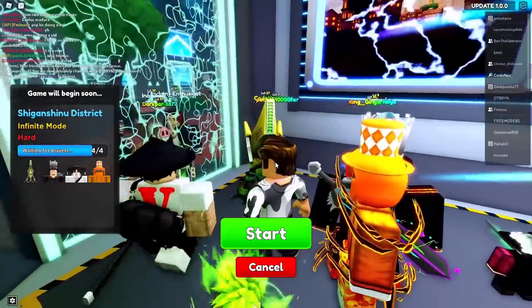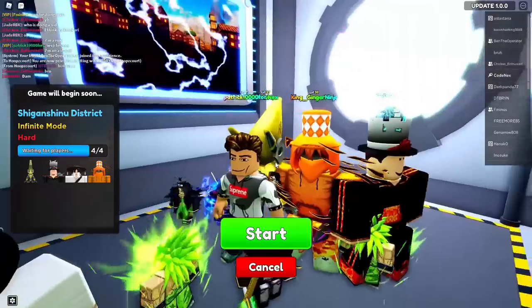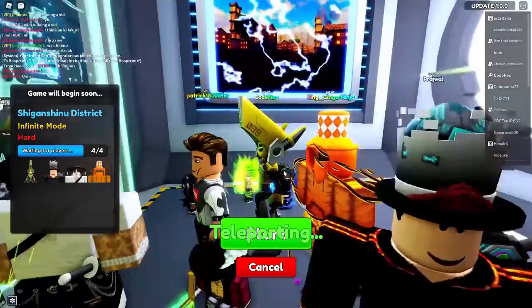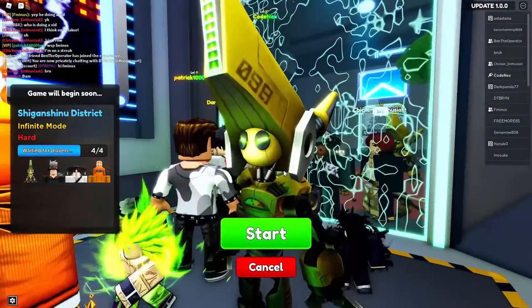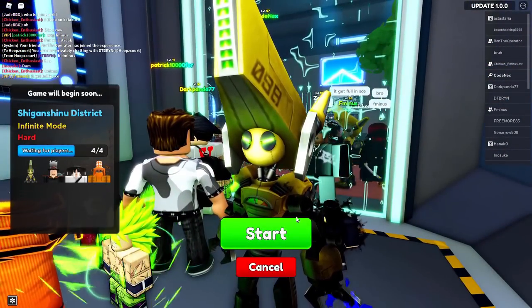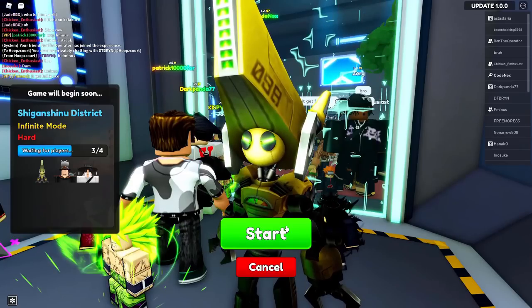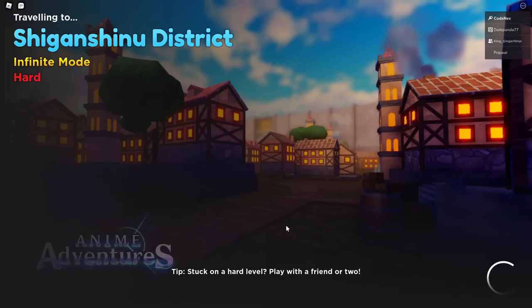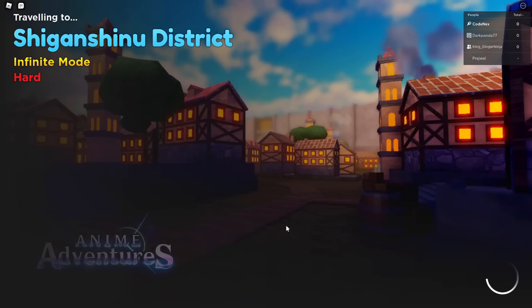We're going back to Infinite mode. We've got Ginger Ninja and Ninja Man joining us. If we get to at least wave 50, we get the 200 daily gem reward - plus we'll complete some quests. Completing quests via story mode might just not be worth the time compared to placing all your units in Infinite mode, maxing them out, and going AFK.